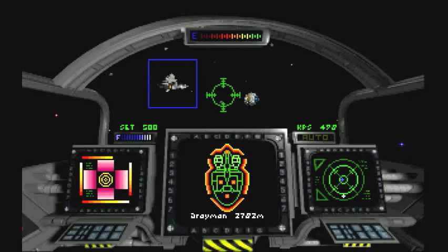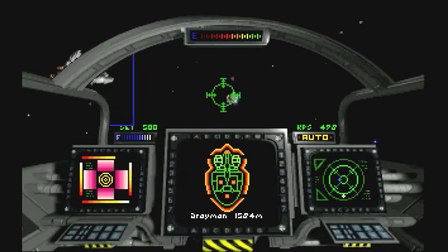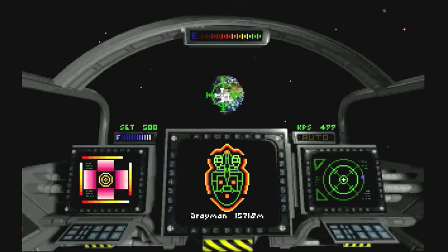Merchant, how you doing, bud? Everything seems to be good — we've linked up with the Draymond. So let's just head back. We've defended the merchant, so we can go ahead and head back to the base. Hopefully the Draymond will have followed us. Now all we need to do is wait for it to dock. We don't want to land until it's hovered near the planet. We're just going to hang out for a little bit. You won't run into any more enemies, so we're good to go.